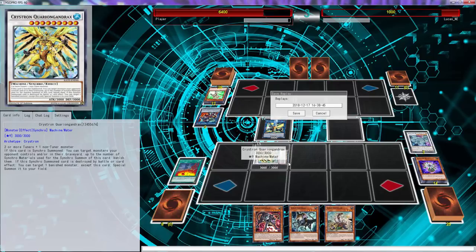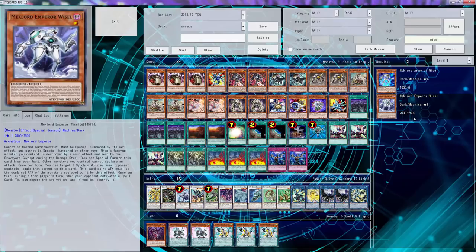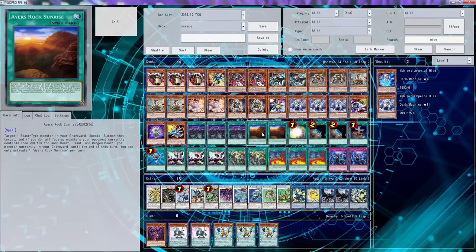We'll be right back with the deck profile. I paused it this time. Let's look this up - Wise Rate: when a face-up card is destroyed by a card effect, it negates a free spell. And when your opponent activates a spell card you can just pop it. Let's just throw three of those in there - we can probably take out the Sunrises.